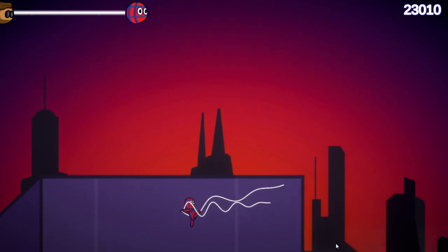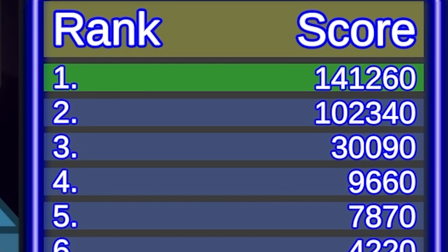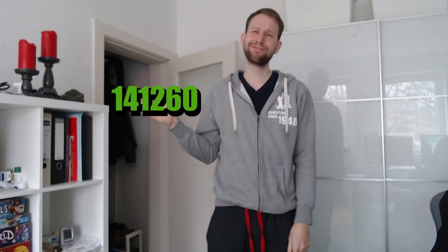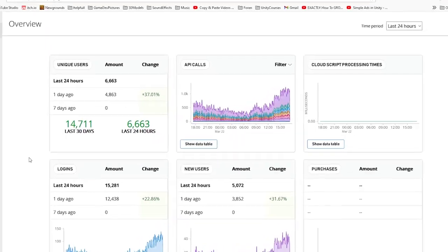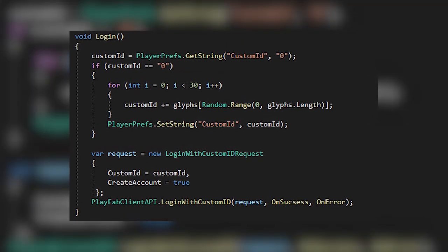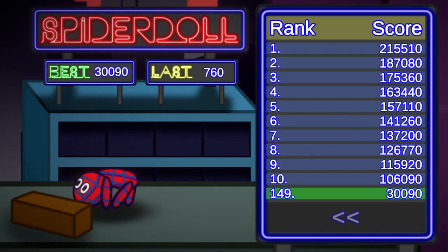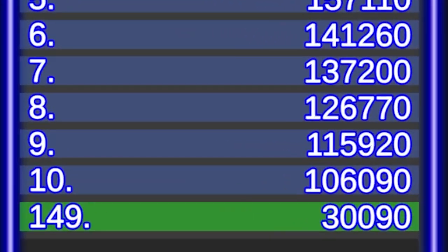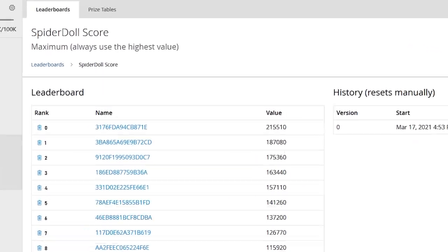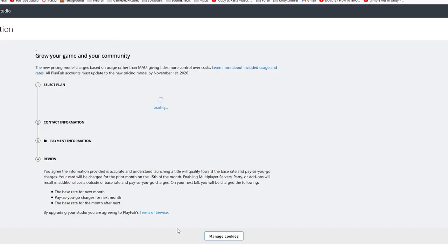The only reason people excessively play games like Spider-Doll is to flex by getting the best score. But it sucks if you have the best personal best and no one knows. So I created a leaderboard. I used PlayFab, which gives you a free leaderboard server where you can write and read the points of different players. We just randomly generate an ID for every player and save the best score, requesting the top 10 entries as well as your own score. The only downside is you can only have 100,000 players for free — after that you have to pay, and I'm broke.